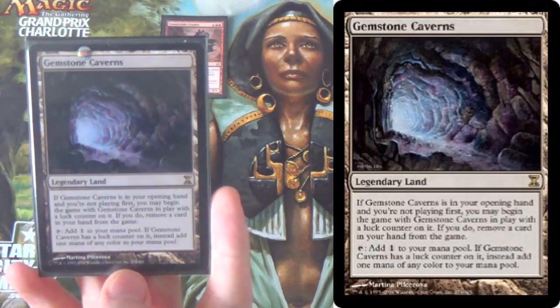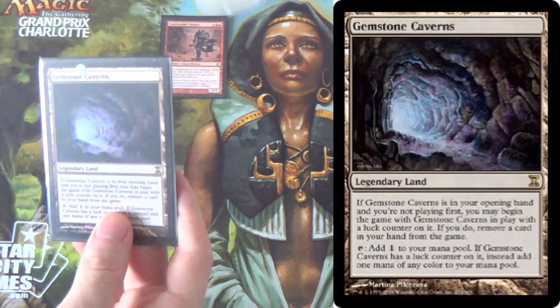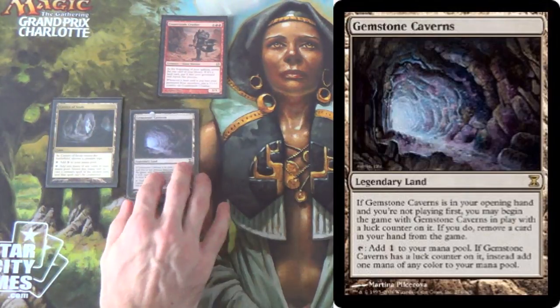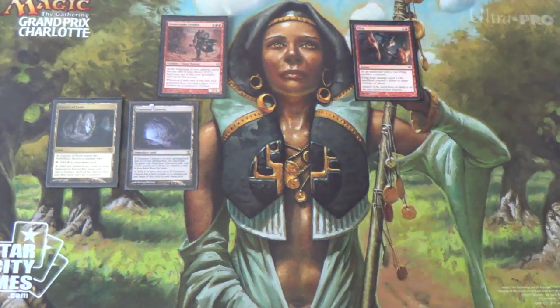Next, we have a one-of Gemstone Caverns, which does produce colorless but also produces red — just one or the other. This one allows you to get out the turn two Countryside Crusher. If it's in your opening hand and you're on the draw, you can exile a card from your hand and put it into play, and it sort of lets you actually go first. Only one-of because it's legendary, and extras don't really do you much good anyway.